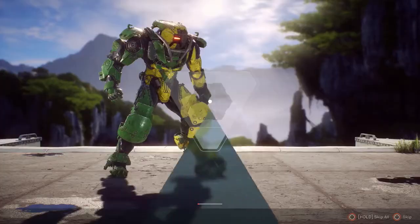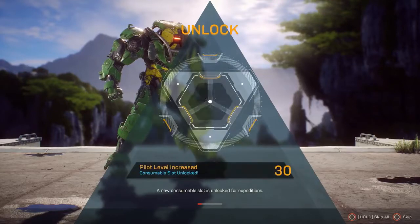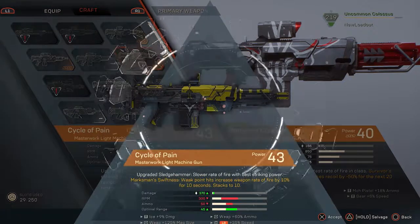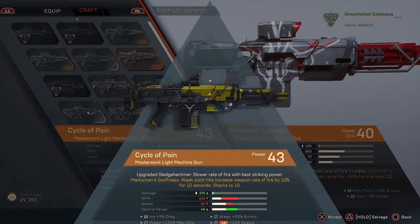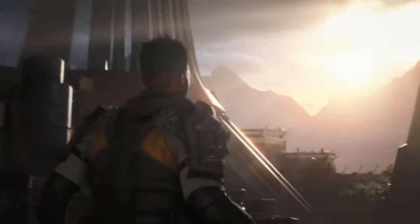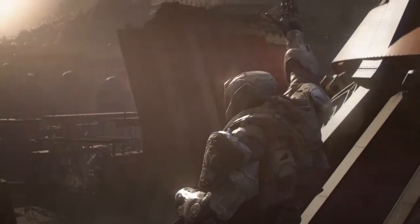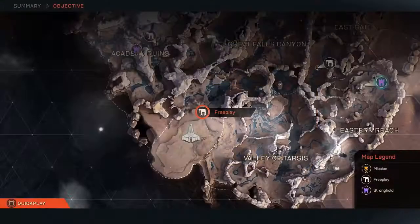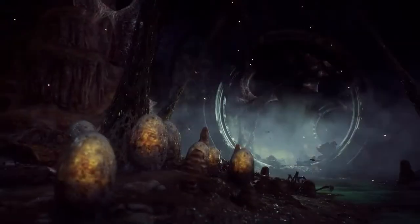Once you reach the pilot level of 30, you will continue to improve your Javelins by finding or crafting the rarest gear. That's where our endgame content really begins for you. At this point, you have likely finished the core story mission and your focus will begin to shift to new objectives: challenges, contracts, free play, and strongholds.